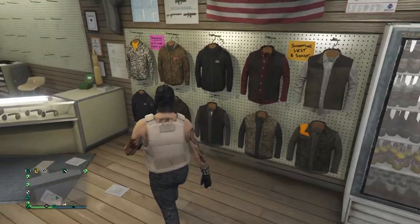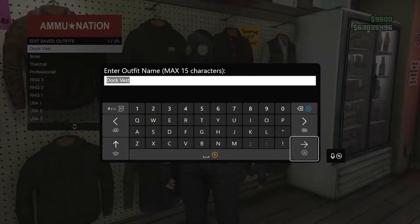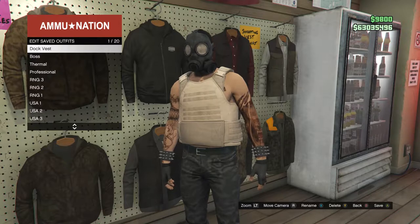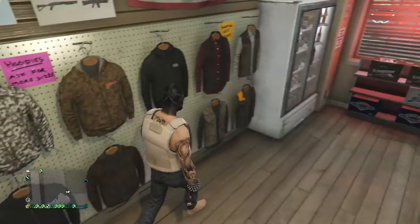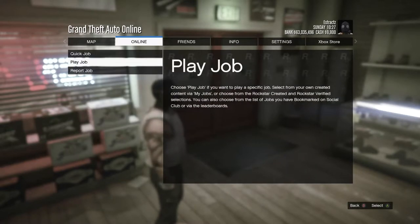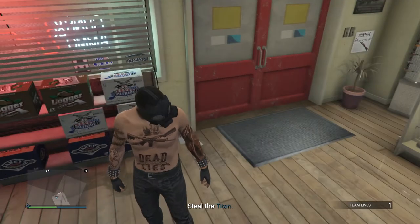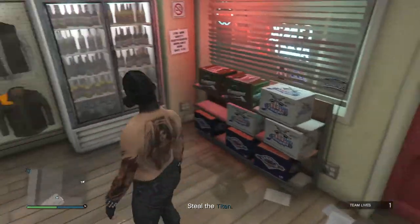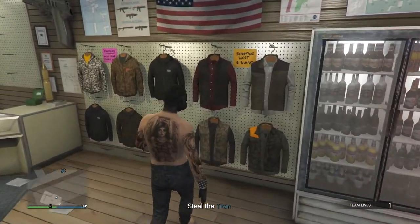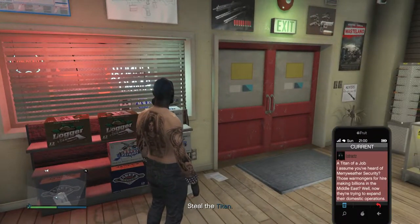Now head to any gun store. Walk to the clothing section, hit Edit Saved Outfits, and save this outfit on slot 1 or slot 20. Then start the mission called Titan of a Job — hit Pause, go to Online, Jobs, Play Job, Rockstar Created, scroll to Missions, find Titan of a Job, and start it. When you load in, you'll appear without the Peach Plate Carrier — just the toxic mask. Save that outfit again on the same slot, then pull up your phone and leave the job.